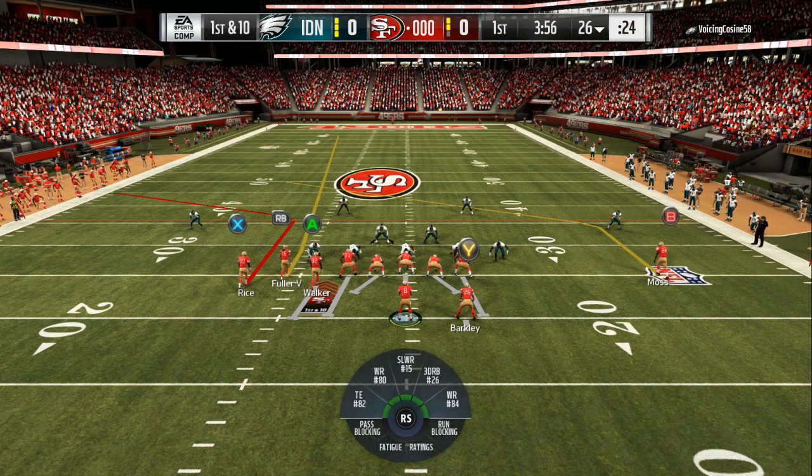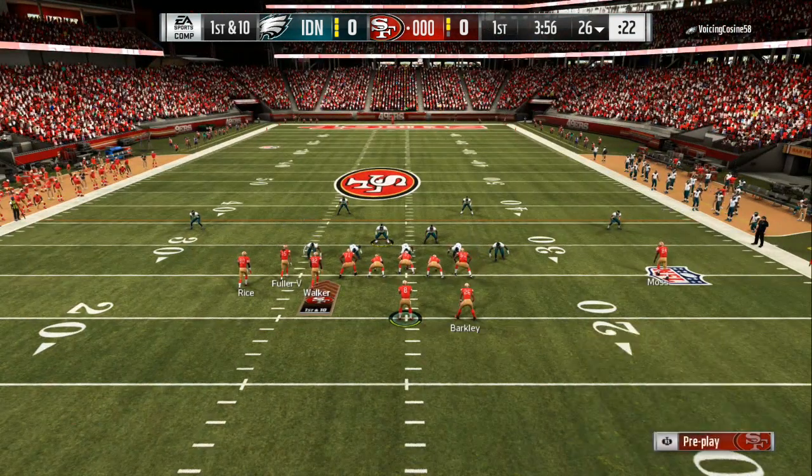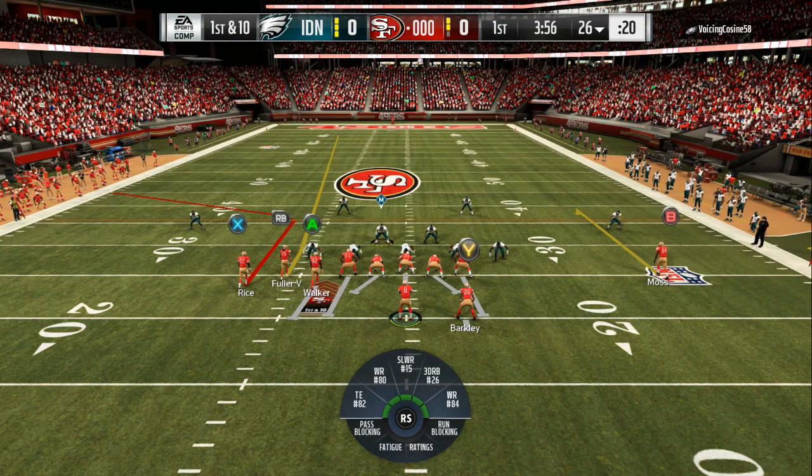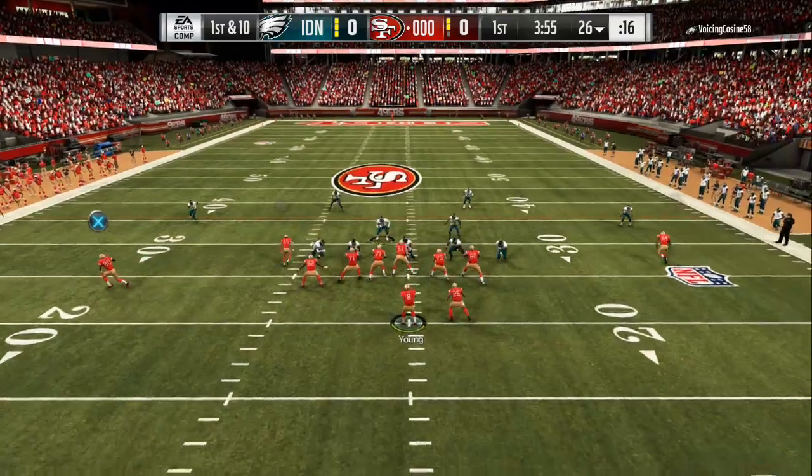Now look at my setup — my quarterback is on the right hash mark, so you wanna have most of your receivers to that left side. Two keys: you wanna have some type of corner route and you wanna have a streak down the field. I like to come out in MaxProtect.